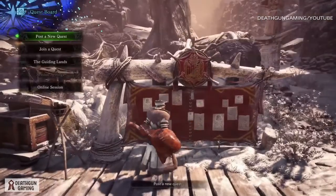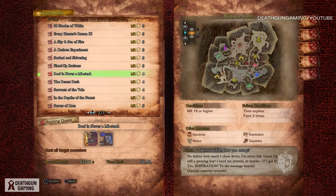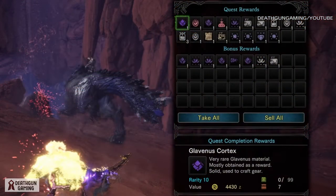First off, you want to go to the quest board and go to master rank event quests. Here you will look for 'Beef is Never a Mistake' and you will face off against the Glaveinus and an Ebony Odogaron.